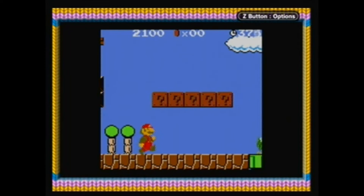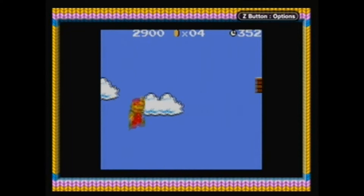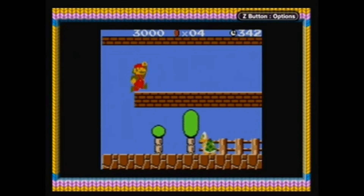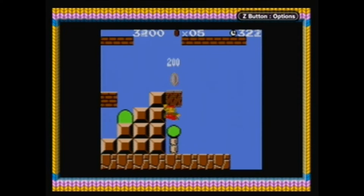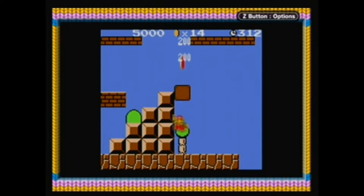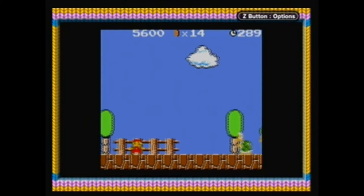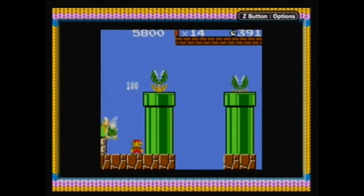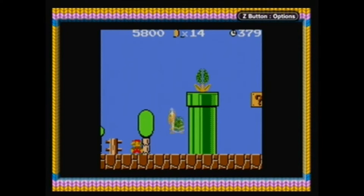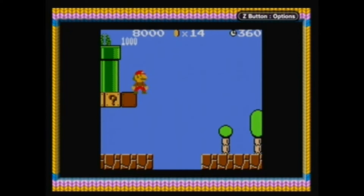It is basically the closest thing you're going to get to the original Lost Levels on a handheld, and honestly I think this is really cool. The Poison Mushroom actually has a proper design — it actually looks like a poison mushroom instead of a normal mushroom with a bunch of black blobs on it. Normally this Paratroopa would just roam around in that little tunnel area, so his patterns are a little messed up. But other than a few minor differences that they probably couldn't fix, this is literally just Super Mario Bros. The Lost Levels on a Game Boy Color, and it is actually pretty damn cool.